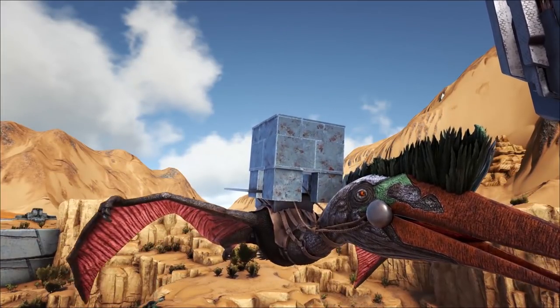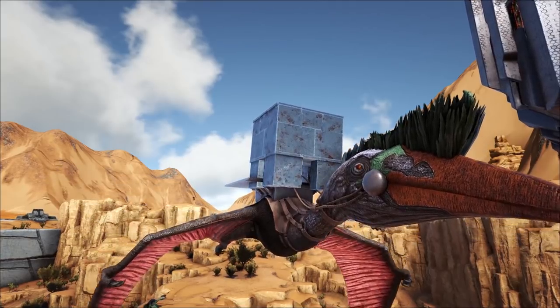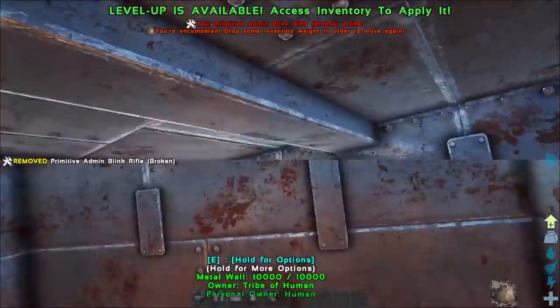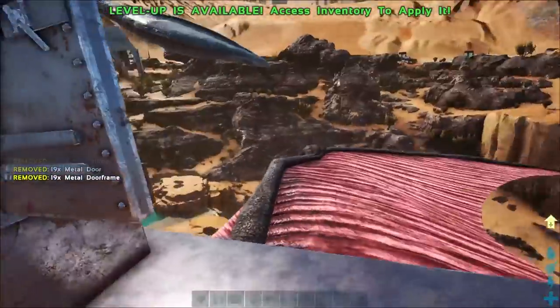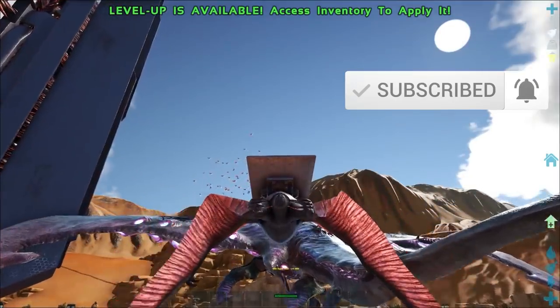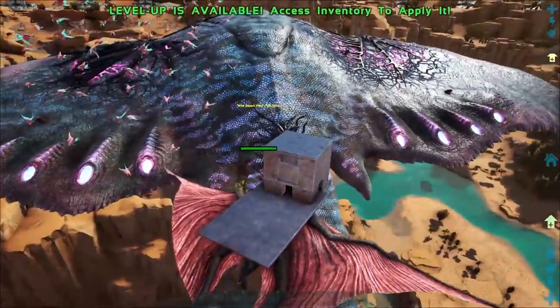What is up ladies and gentlemen, CJ the Cheese DJ here and we're back with another A to Z of ARK. Today we are taking a look at none other than the Desert Titan. Now this big fella is tameable so he is getting covered in the A to Z series. We're over here on Extinction and we're going to be showing you pretty much what this guy does, how to beat him and how to tame him.